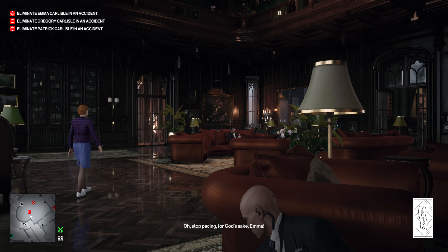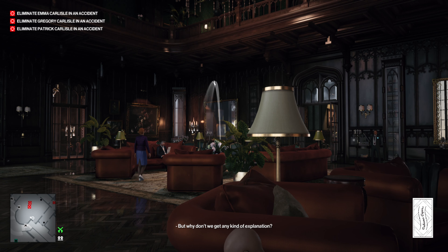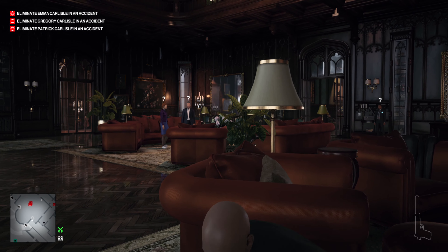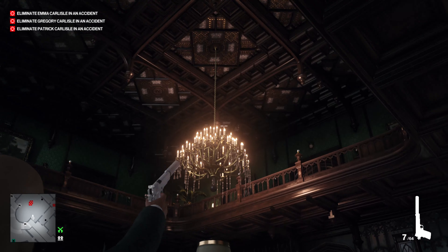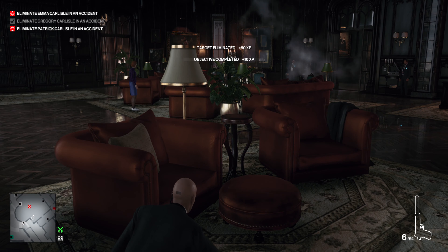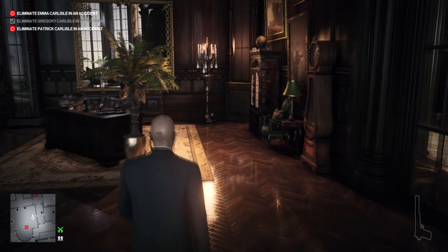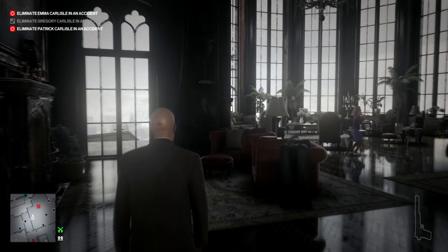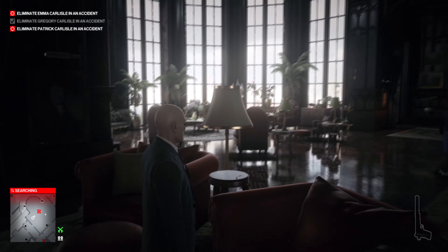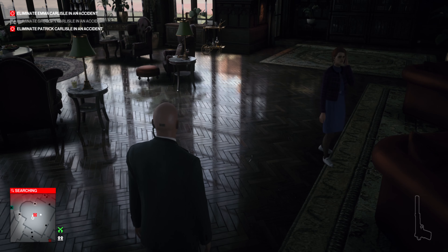I tried to get them both with the one candelabra. You need to get Gregory to stand up, and I found the best way to do that is some kind of distraction. If I had shot the candelabra quickly enough I could have got both of them - as it is I only get one of them. So Emma's husband has now been killed in a horrific candelabra accident - of course there's no way they could have known who caused that. Now we just need to wait for her to move on from the tragic passing of her husband, which she does very quickly.